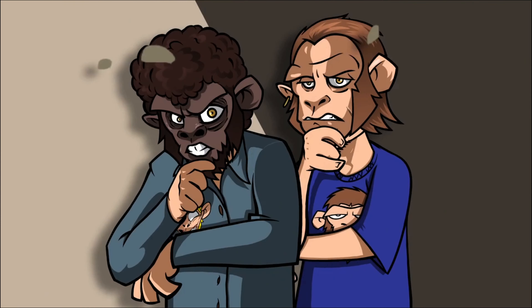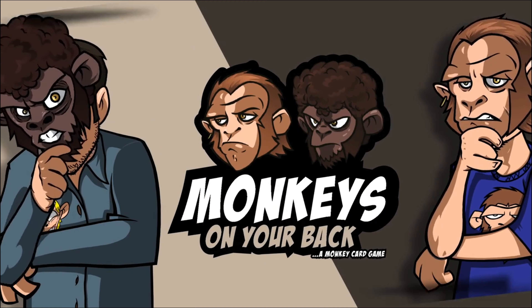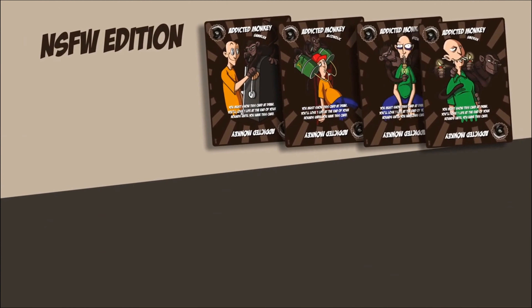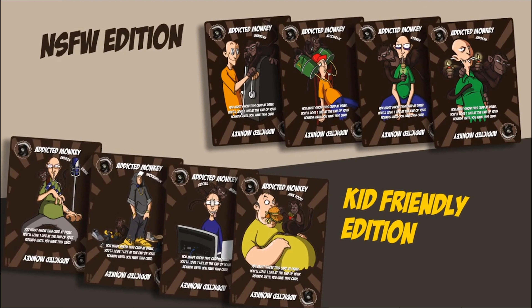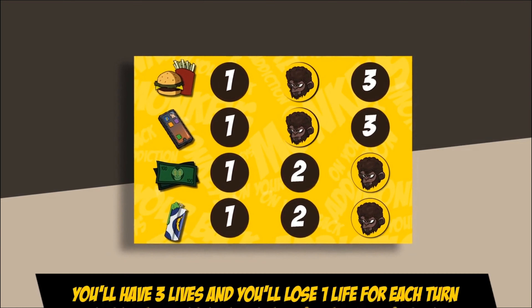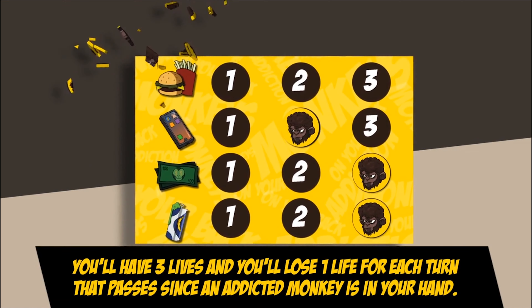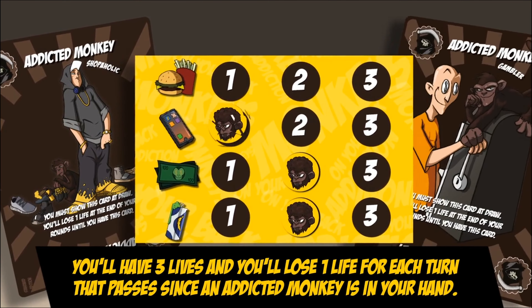Hi, we are Giovanni and Nicholas, but you can call us Joe and Nick. This is how our game works. There are some Addicted Monkey cards, which represent addictions, and when you draw them, they will try to kill you. You'll have 3 lives, and you'll lose 1 life for each turn that passes since an Addicted Monkey is in your hand. You need to get rid of this monkey card before it takes away all your lives, or you will be out. The last one to survive will win the game.